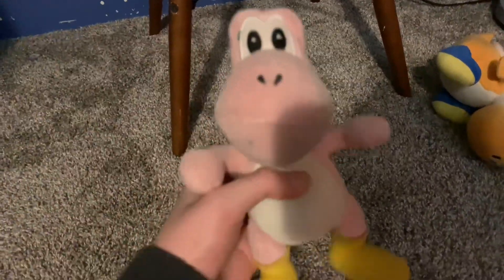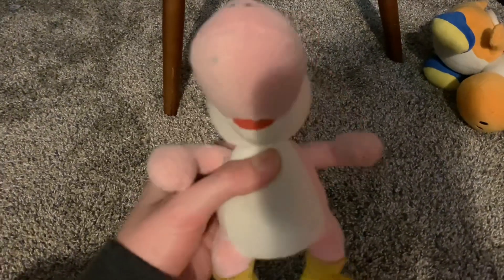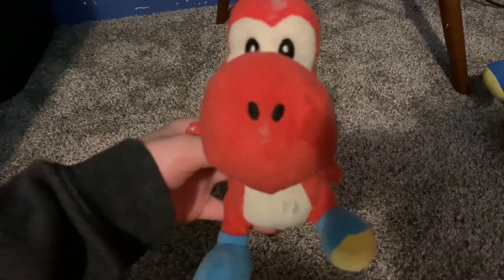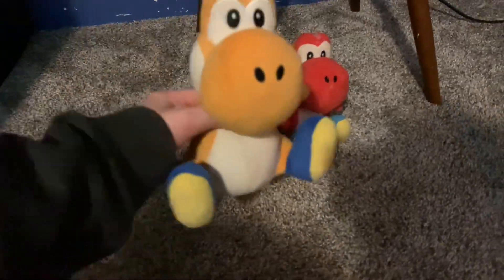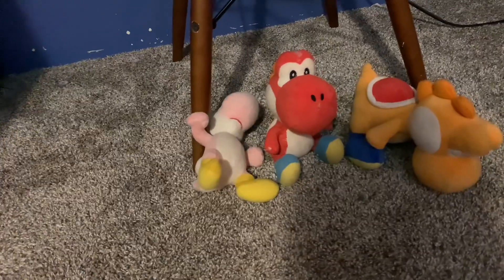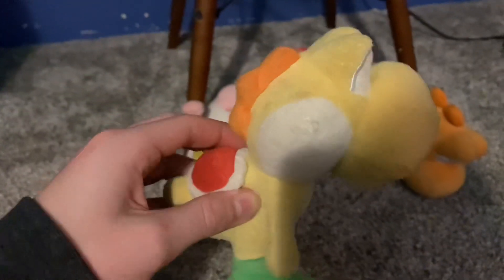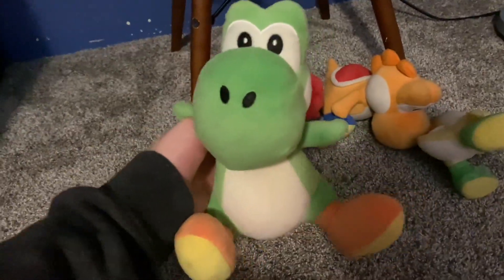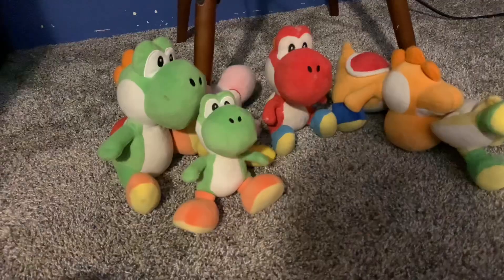First, my first ever Yoshi plush was Pink Yoshi, also known as the World of Nintendo Pink Yoshi — the old one. Then we got the older Red Yoshi plush — I forget if this is Sanei, I think so. Then we got the All-Star Orange Yoshi plush and the Yellow Yoshi plush that came from the Luigi riding on Yellow Yoshi set. Then we got the All-Star Yoshi plush and the Mario riding on Yoshi Yoshi plush.